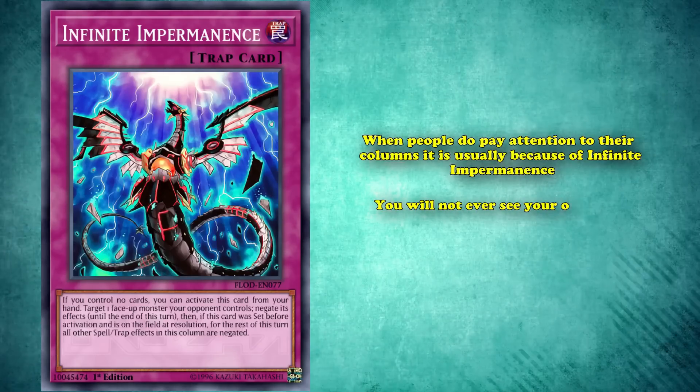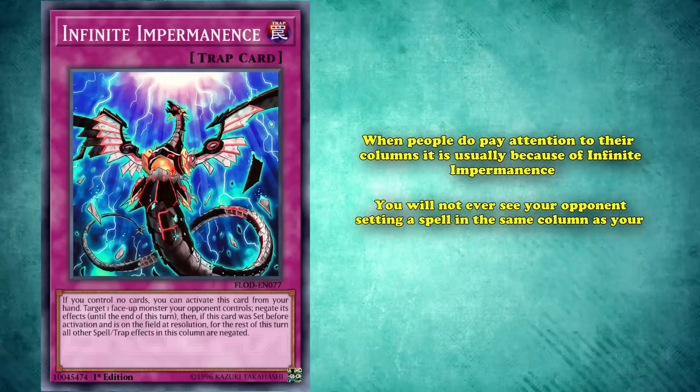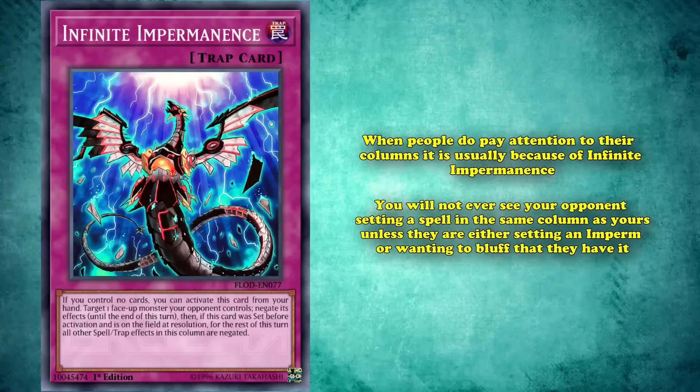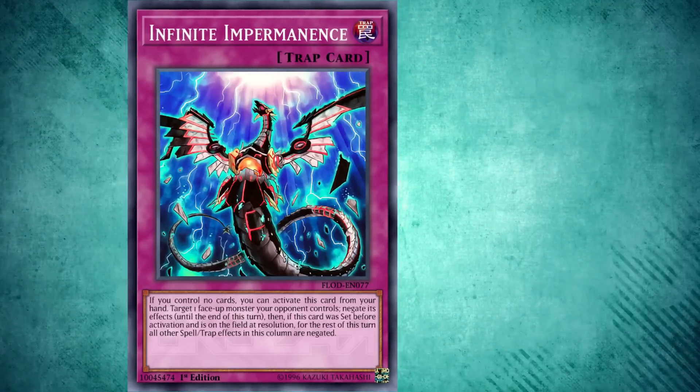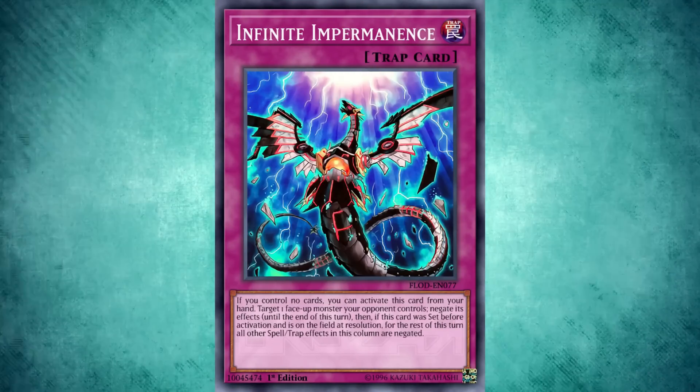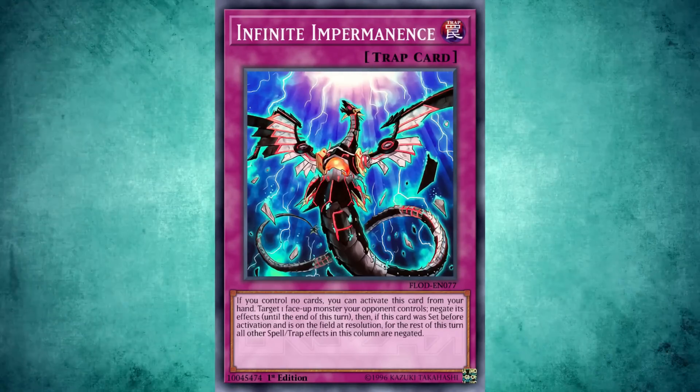In the modern metagame, when people do pay attention to their columns, it's usually because of Infinite Impermanence. You won't ever see your opponent setting a spell in the same column as yours, unless they're either setting an Imperm or wanting to bluff that they have it. Infinite Impermanence is an extremely versatile staple which will continue to see play unless the game changes dramatically, and for this, it easily takes the first spot on this list.